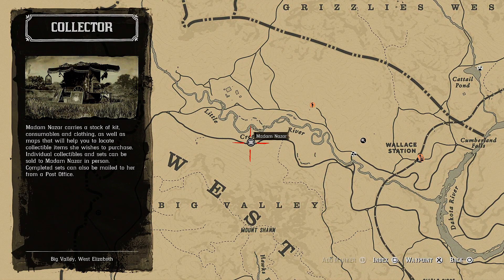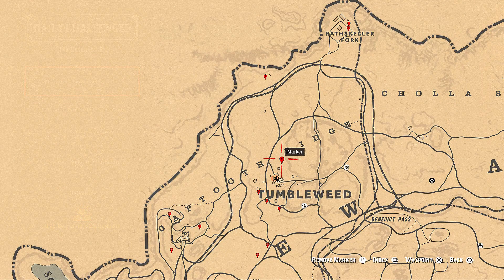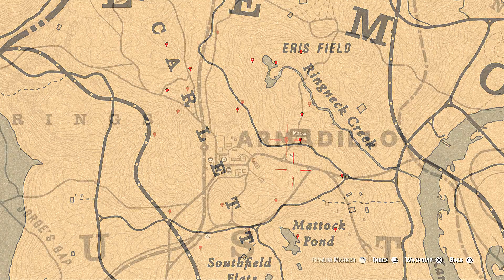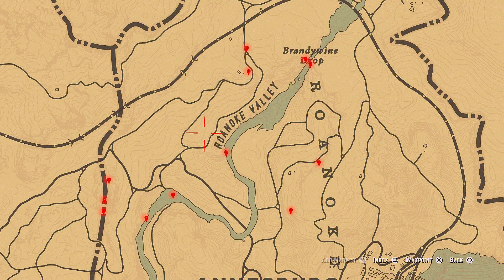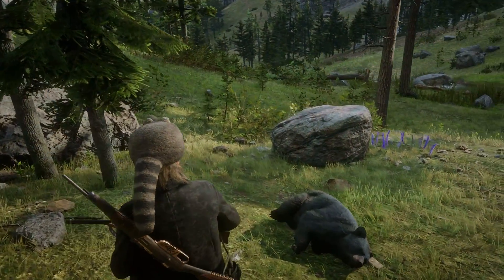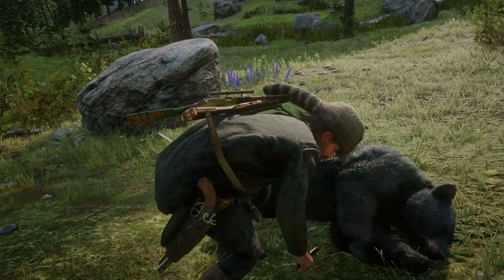The list of daily challenges for today — in general challenges we got one animal claw sold. Animal claws you can get from badgers; you can see the locations on the map. Just skin them to get the claw. You can also get the talon from the eagle and sell it to the butcher for the daily challenge. You can see the eagle locations on the map, and you can also hunt black bears and get the claw from them, then sell it to the butcher.